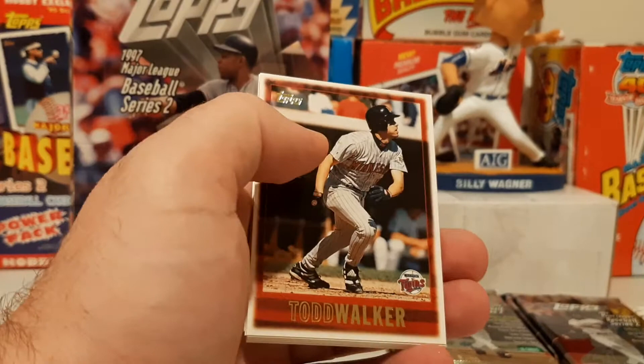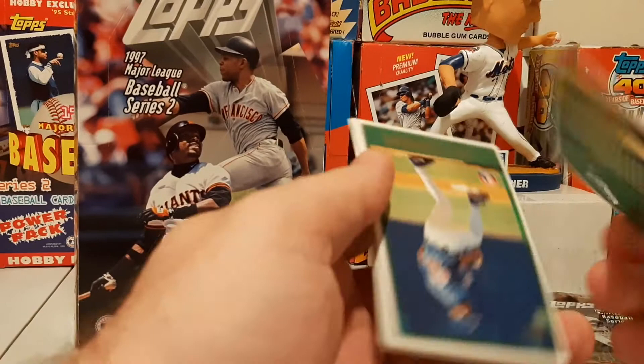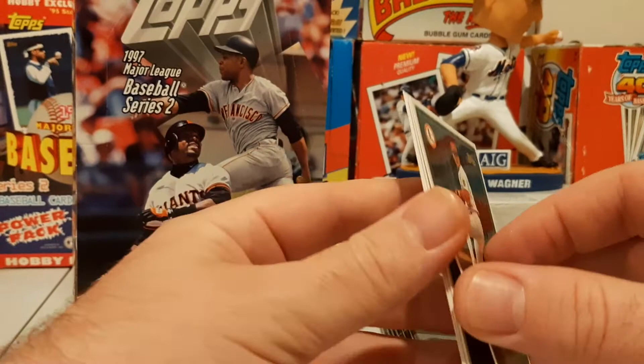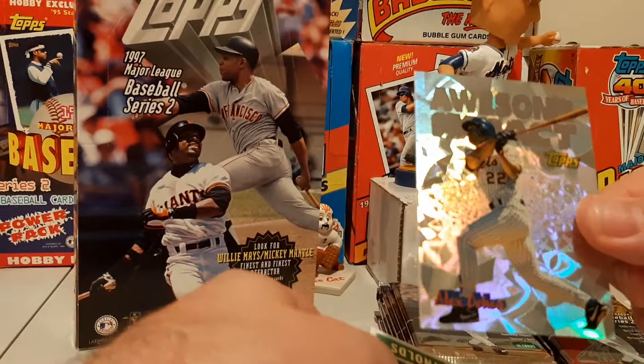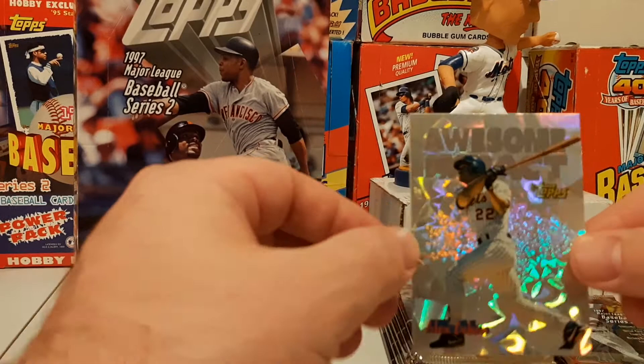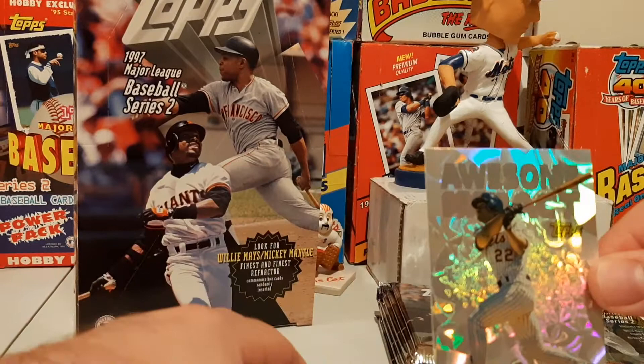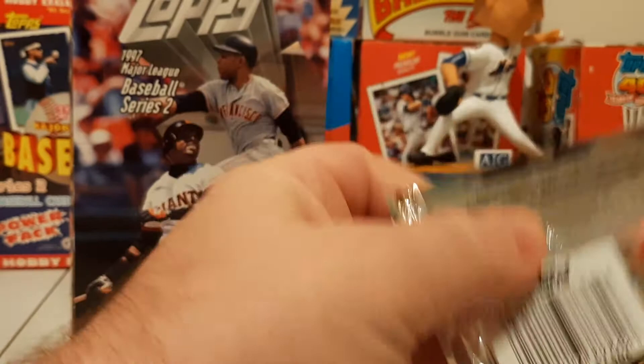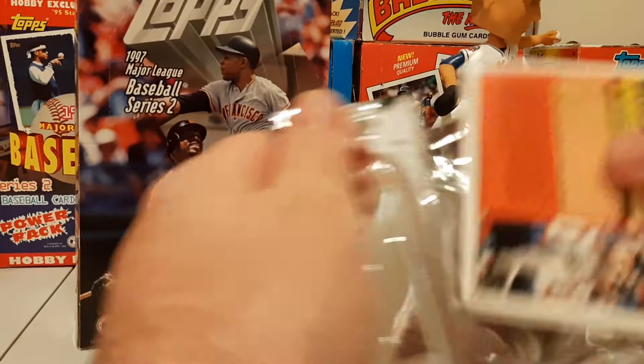Jeff Bagwell. Chad Curtis, Ugueth Urbina — second year card of Ugueth. Stan Javier, Alan Benes with the cup. We're going to get it here — Awesome Impact of Alex Ochoa. All right, so there's our Awesome Impact card for the Mets. Alex Ochoa — sweet. We should get another one of those, so maybe it's going to be in this pack. Hopefully it'll be a better player than Alex Ochoa.